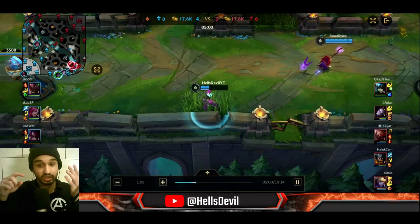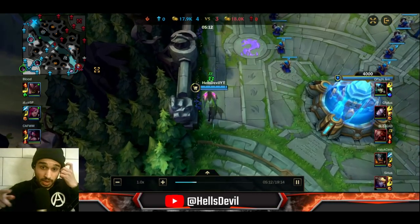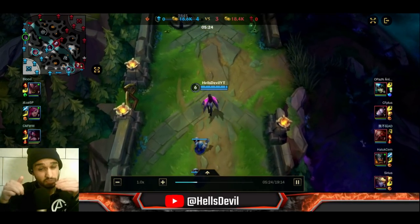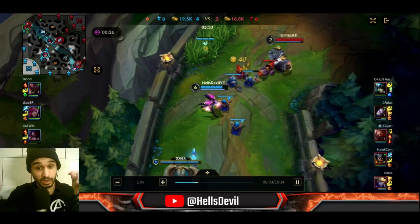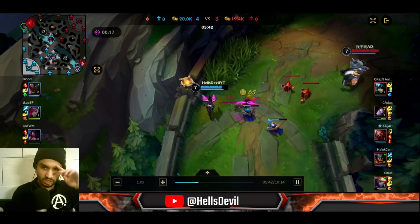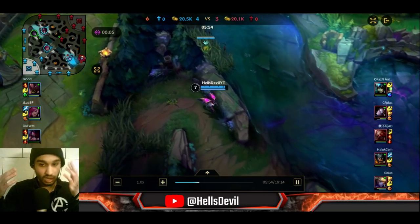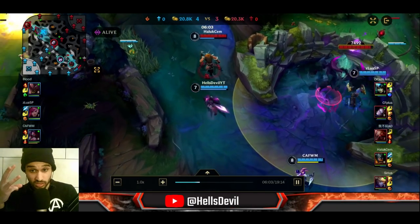Here is the first amazing macro play: I type in chat 'Malphite, stay bot lane — I go top lane,' and I ping it on the map. Why are we lane swapping? Malphite is full HP, enemy minions were pushing under our turret. If we both go back, we lose experience and gold. So I take his lane, he takes mine — we both get all the gold and experience. Lane swapping is incredibly powerful in positions like this.